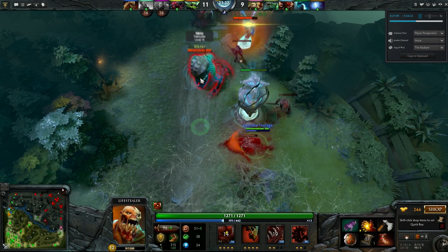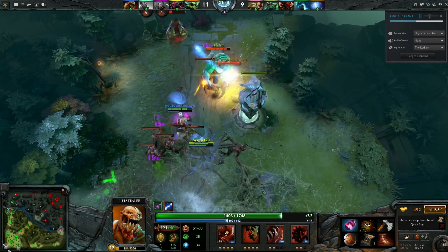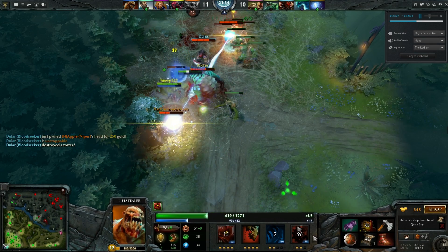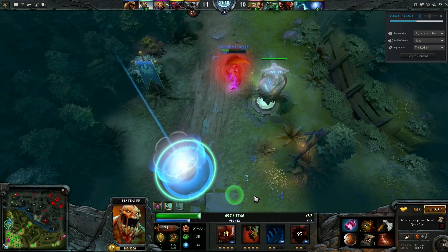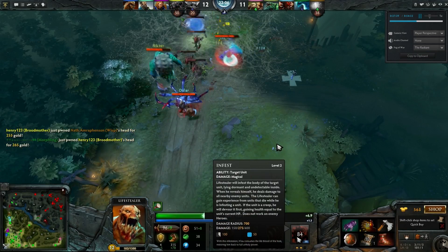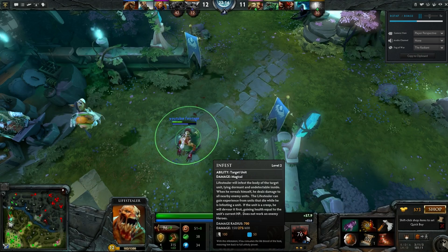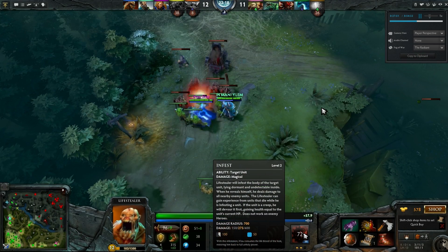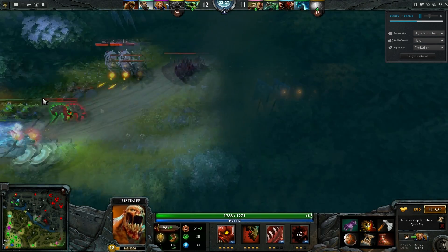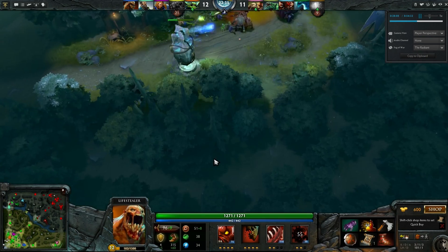Heroes coming in. I popped my Slow on the Morphling kind of pointlessly, but I did remember to use my Hand of Midas. Rupture going down on the Viper — he's going to have to back away. I used my ultimate there to make sure I could stay alive. I need to turn on my Armlet right away to give myself an extra bonus health. While that fight was really, really sloppy, I want to talk about how I survived: I infested inside of an enemy creep, which goes ahead and gives you health equal to what the creep currently has — or at level 3 ultimate, its maximum HP. That kept me alive there. Then I used the Armlet and was able to gain plus 25 strength, roughly equal to a little over 400 HP. That kept me alive during the whole fight. Lifestealer is pretty resilient.